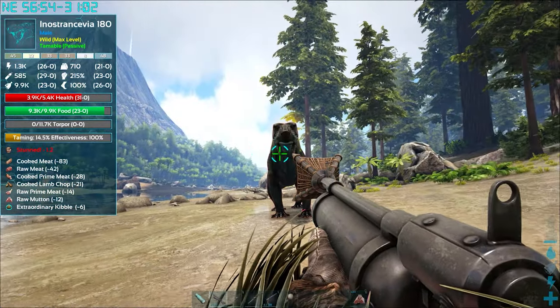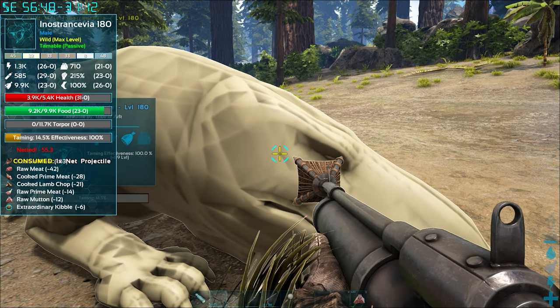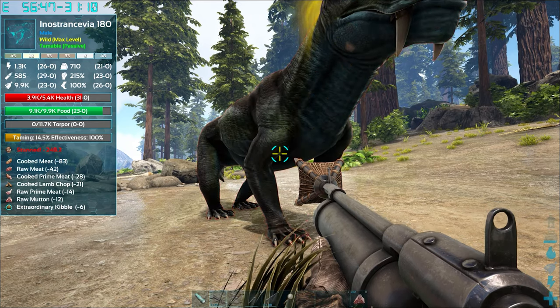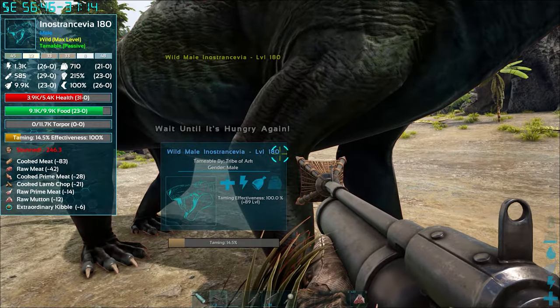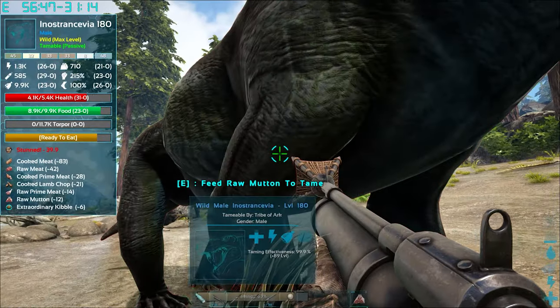And once it moves, do the same process again: pin it to the ground, dealing a bit of damage if it healed up above 75% health, hit it with a Club, wait for the Net to be over, and wait until it's hungry again. You'd better be prepared whenever you want to tame your very own lizard dog.